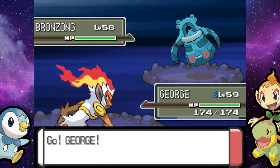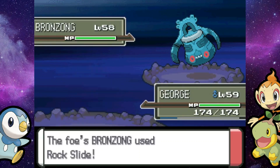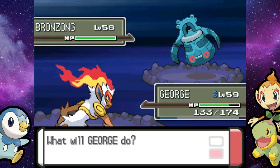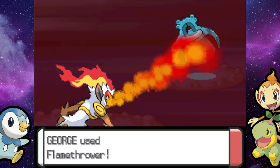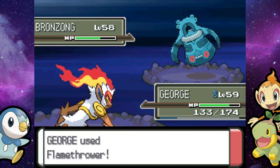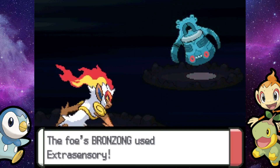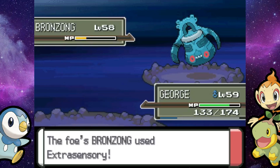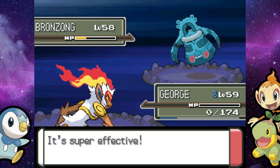Hopefully it went for Rock Slide and not Extrasensory — yes! I was assuming it would since we were an Ice type. Bronzong does not have great physical attack, that is for sure. So two Flamethrowers should do the trick here, and then Jupiter just has a Golbat and a Skuntank — that annoying Skuntank. Luckily we've got Earthquake now, which I think we had for the double battle on Spear Pillar, but it's just going to make it so much easier to deal with than Extrasensory.